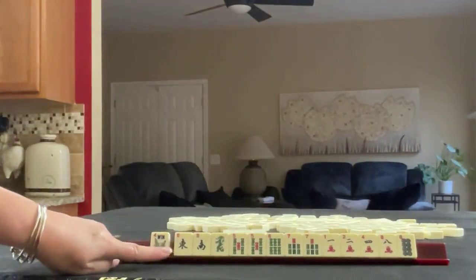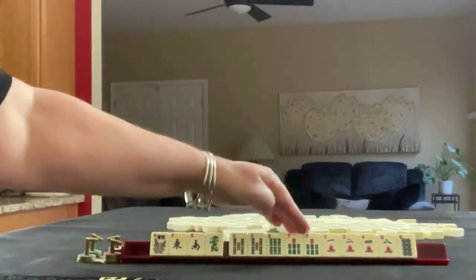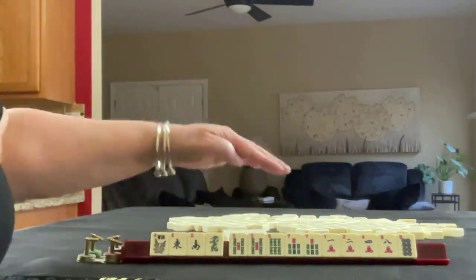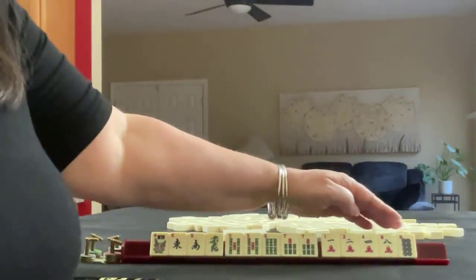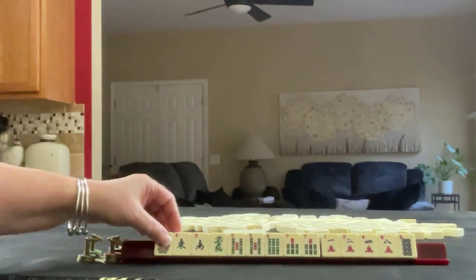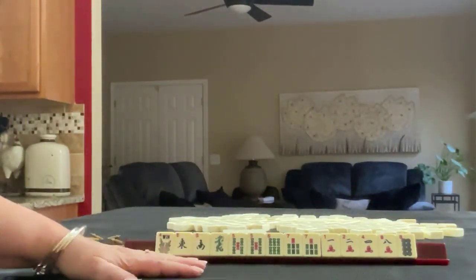We have a flower, east and south, green dragon, five, six, seven in BAMs, pair fives, pair sevens, one, two, four, eight in cracks, and an eight dot. If these were your tiles, what would you focus on, and what would be your first pass?